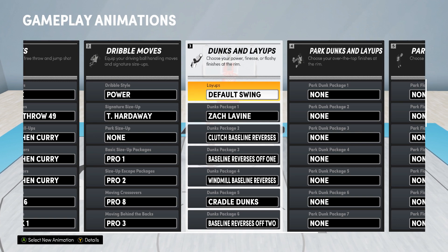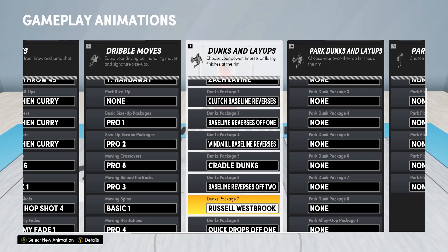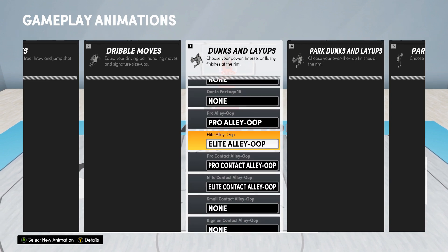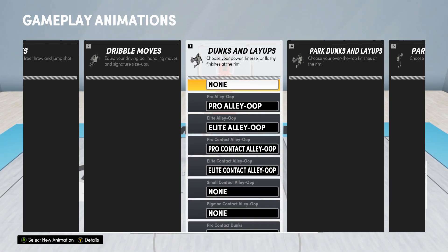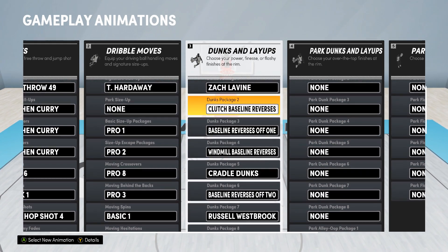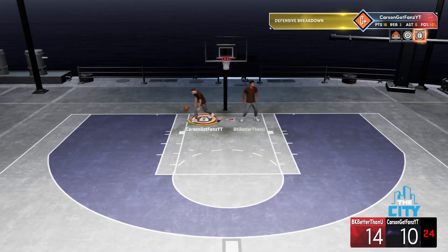Moving on to dunks — I have Default Swing and all the safe dunks. In my opinion I never get blocked from behind with these. I don't have any cock-back slams. I do have all the alley-oop packages and contact dunks. If you guys just want the standard regular dunks, this is what I have — pause it if you need to get a closer look.